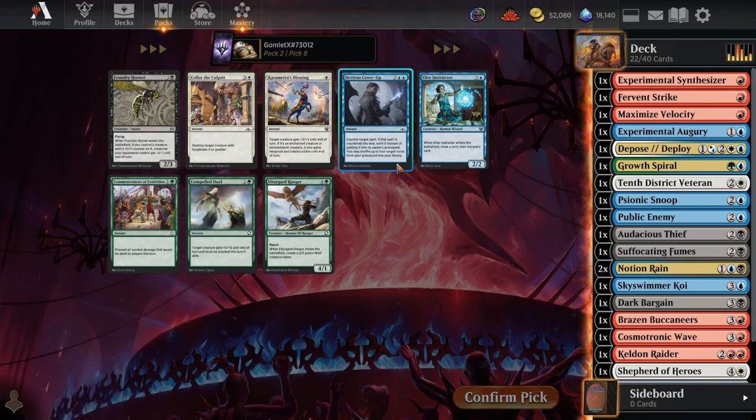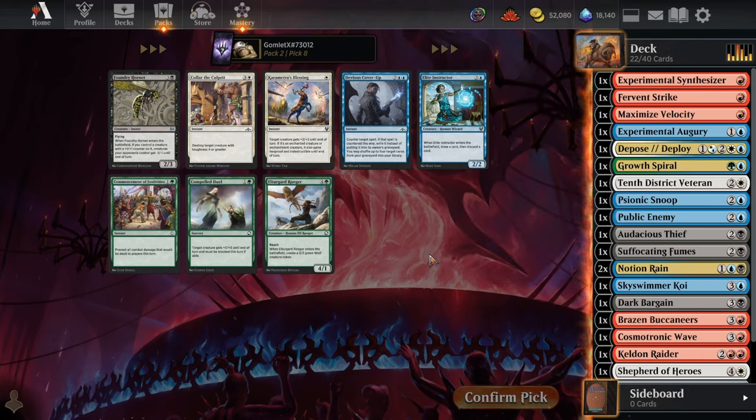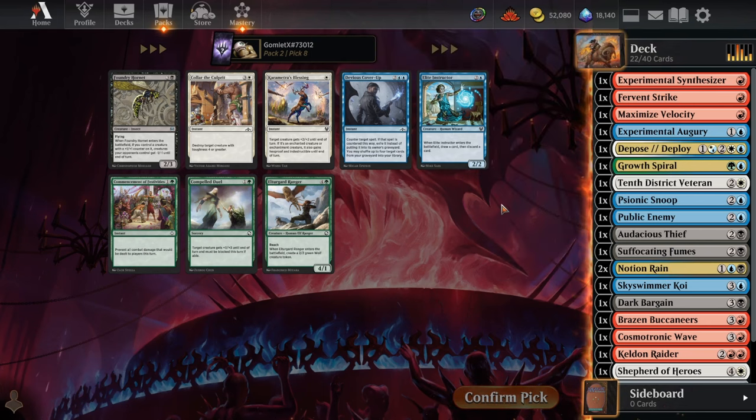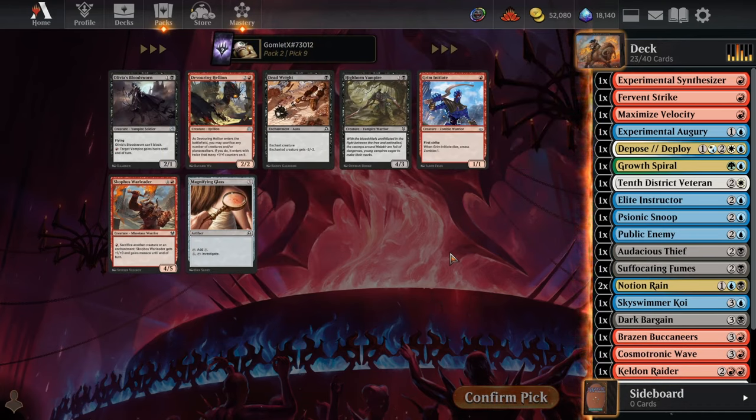Pick 8: Devious Cover-Up is fine — it's really bad with our Experimental Synthesizer, but having a way to counter one of your opponent's biggest plays can be okay. Elite Instructor though, for another draw a card, discard a card, is pretty huge. I think I'm still going to go with Elite Instructor since we do have the Synthesizer making Cover-Up worse, and everyone's casting so many spells each turn that countering one usually doesn't completely change the course of the game.